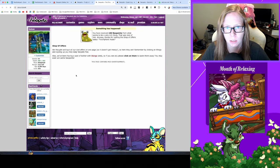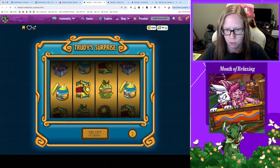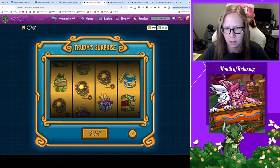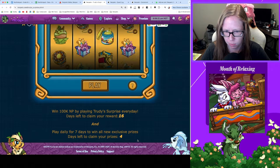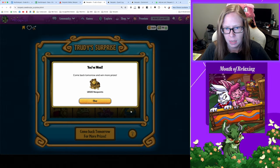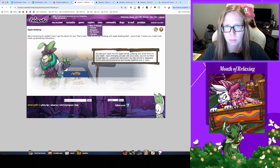I still got it — 100 NP a day from Mr. Sloth, sweet. And on to Trudy's — let's see what she has in store for me today. 16 days in, four days out from the seven-day streak prize. Got 18.5k today, awesome, I'll take that.